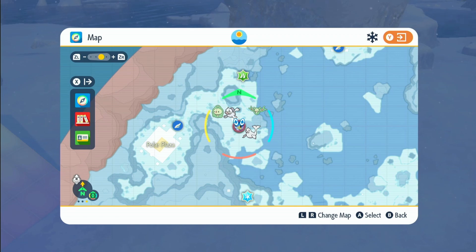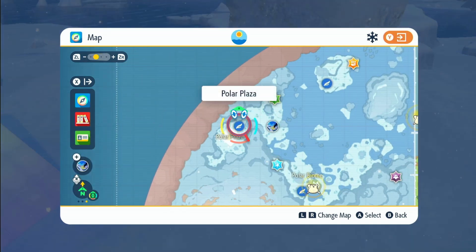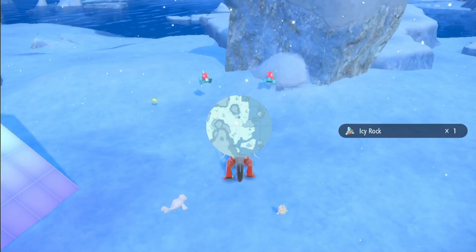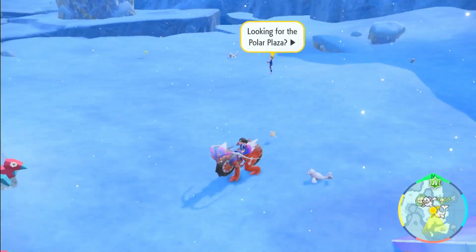I'm going to be showing you where to get Paragon, Paragon 2, and Paragon Z in the new Indigo Disk DLC. What you want to do is fly over to the Polar Plaza in the Polar Biome. Come right around here and in this location you will find yourself Paragons.